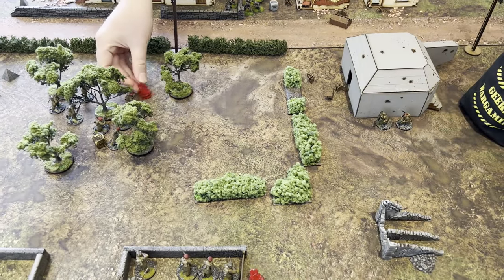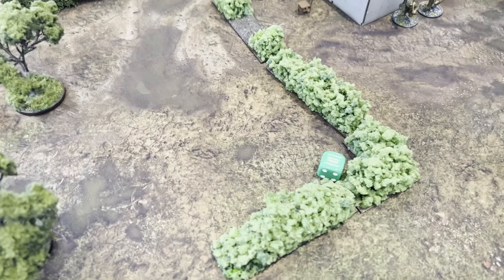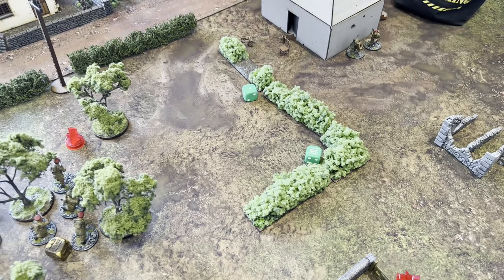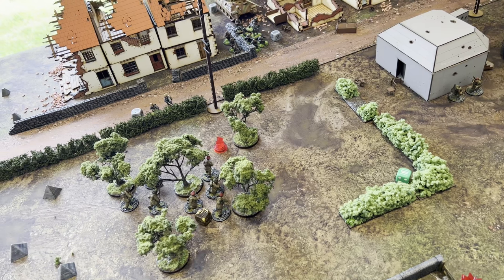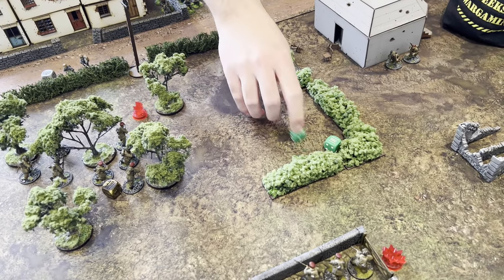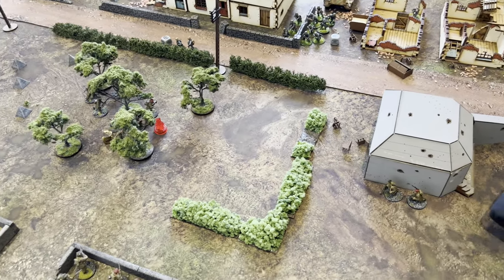Next dice is a German dice — the flamethrower squad. Robin with the annoying flamethrower squad stepped out and torched down here. He's hit with a six — D6 hits, rolling a one. One guy dies. Plus three because it's a flamethrower, so it's D3 plus one pin markers. Does it run out of fuel? No — brilliant. I've just removed all the pin markers from that squad and now Robin's going to put them all back on again plus more.